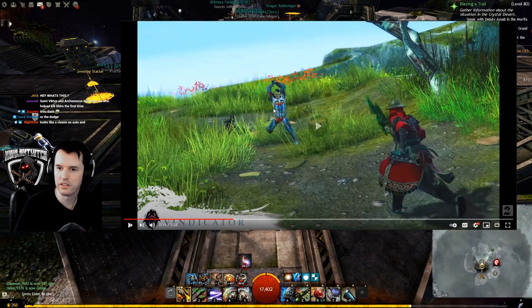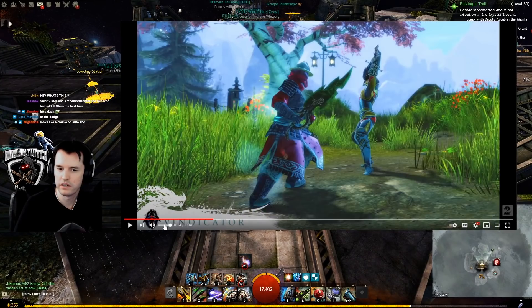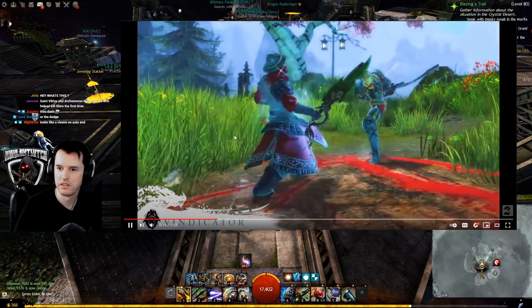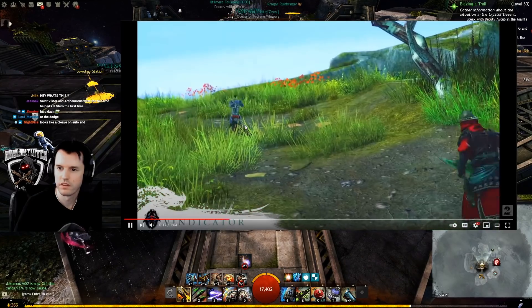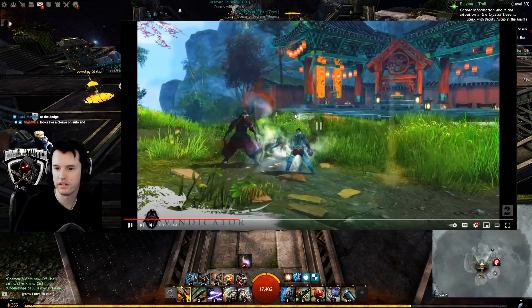Right there, that looked like another movement skill, where — let me turn the volume down a little bit — it's like he raises the sword and goes flying forward. That's definitely a different movement skill than the earlier one. So they've got at least two movement skills, and it appears to be doing a conal ability at the end of it.